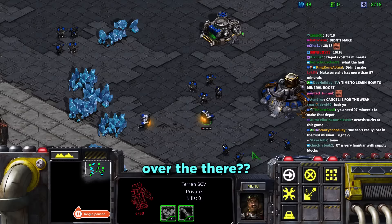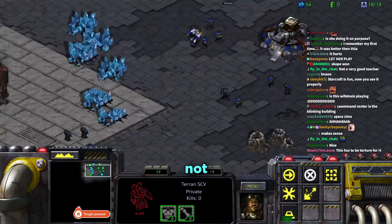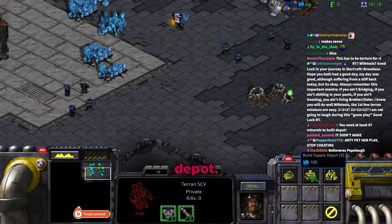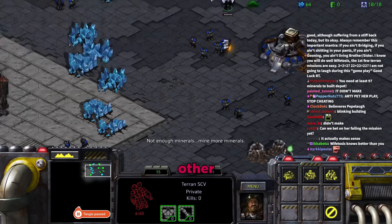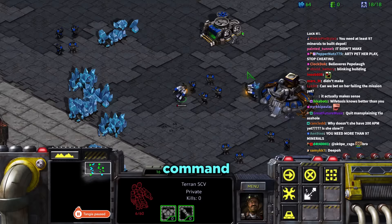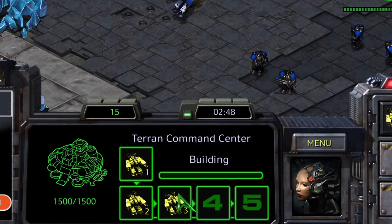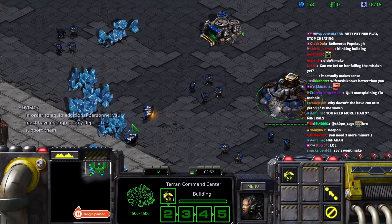Tara accidentally builds a structure and Daniel points out she's wasted 150 minerals on SCVs that aren't doing anything. She needs to cancel them. After some confusion she finds the cancel button and Daniel tells her the SCV is now going to build a supply depot.